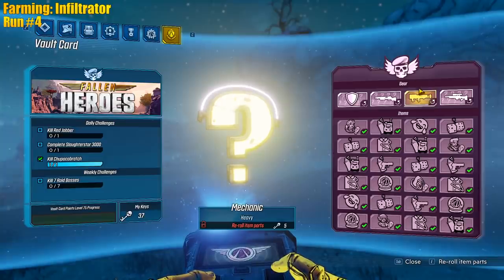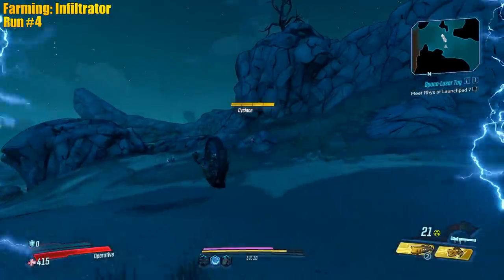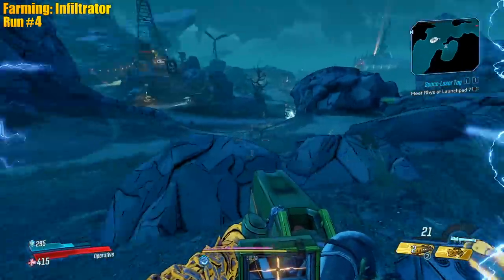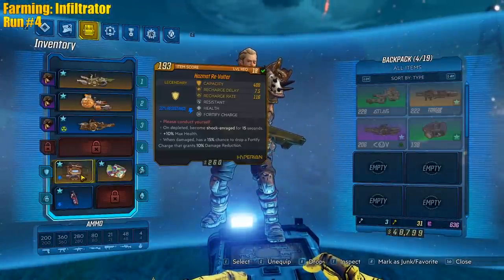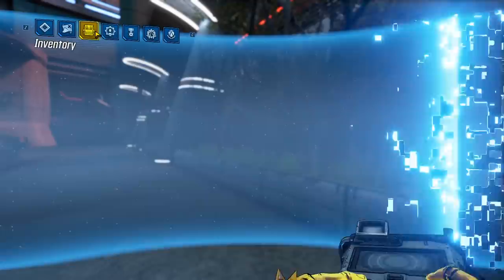Should we just get the Mechanic? Why not - I'll take it. This launcher is not good for damage at all, it's a pretty crappy launcher, but with the action skill start and the Revolter it might actually be pretty good. With cryo too - not that powerful, it's not gonna be good for late game at all, so we might as well use it now.